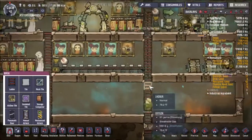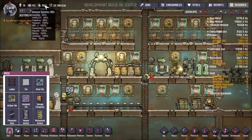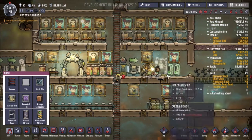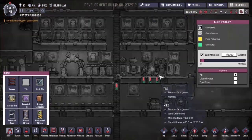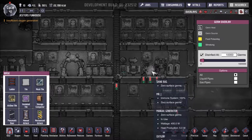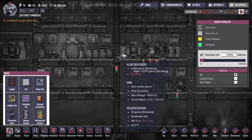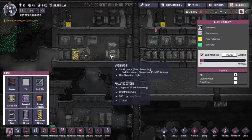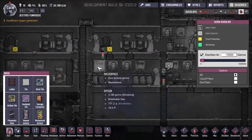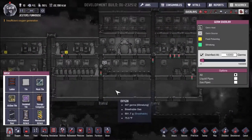Our immune is going down big time. Let's see who's having issues - Camille, Harold, Mr. J. I'm going to take a quick look and see what is going on here. Yeah, we have slime lung polluting our base big time.